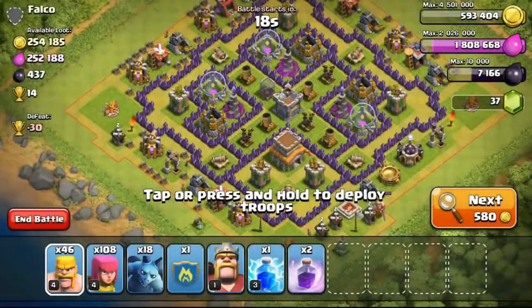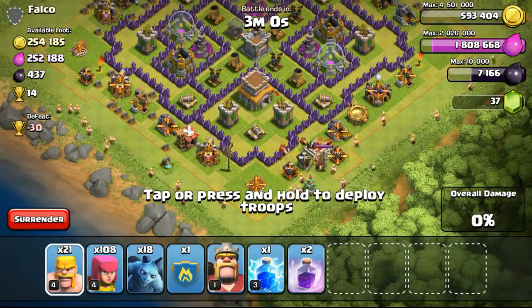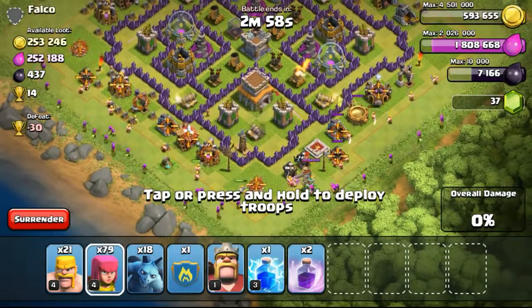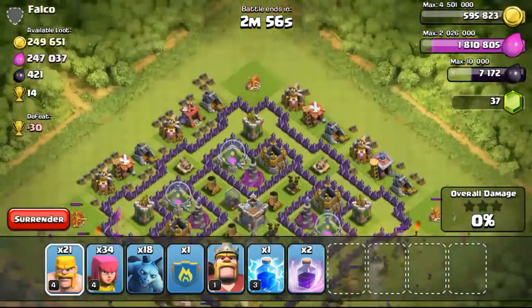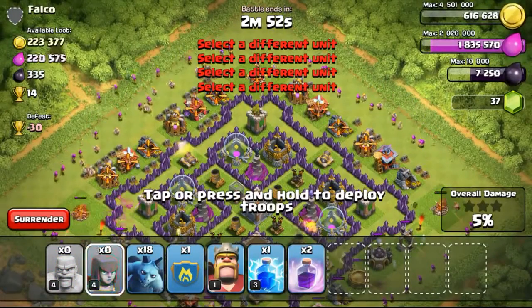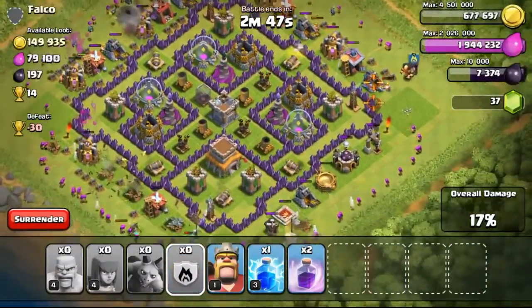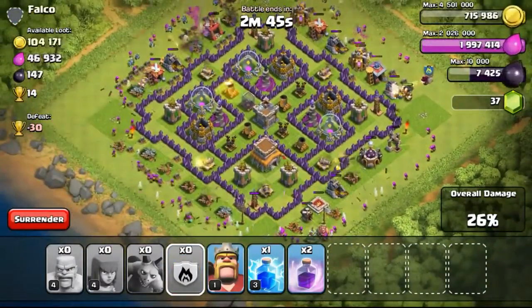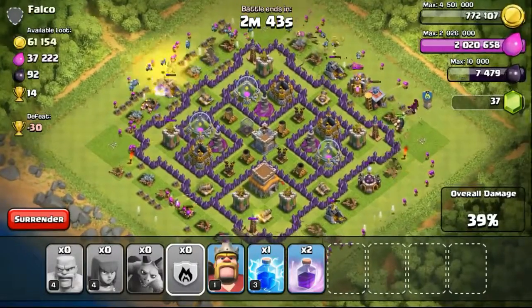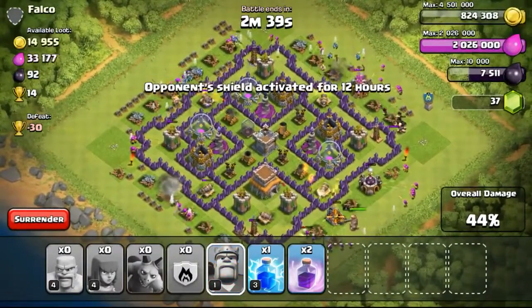So this guy couldn't even take a lot of resources from my base. Going ahead with the next attack on this Town Hall 8, this Town Hall 8 is going to go down really quickly. I'm just going to deploy my troops in the V-shaped manner on the bottom and then focusing on the top, I'm going to deploy the V-shaped manner on the top too. I didn't really want to focus on those gold mines because I was a little lazy to attack on this base. It was in the morning and I just wanted to get this raid quick and done easily. So I decided to drop my clan castle on the right side too.